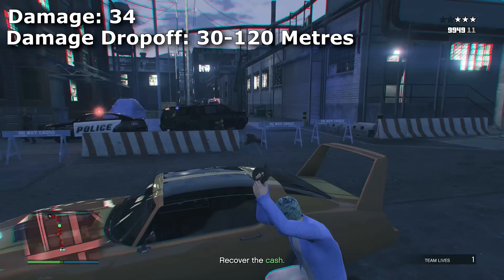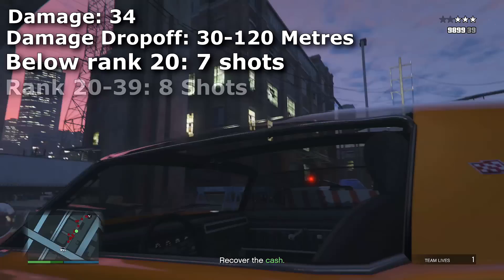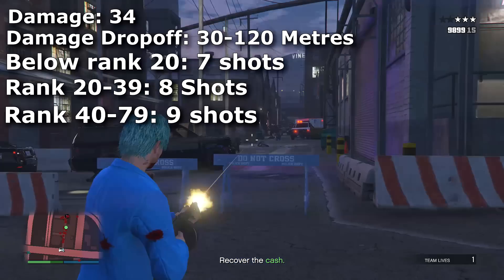If the person you're shooting is below rank 20, it will take 7 shots. From rank 20 to 39 it will take 8 shots, from rank 40 to 79 it will take 9 shots, and if they're above rank 80 it will take 10 shots to kill them.